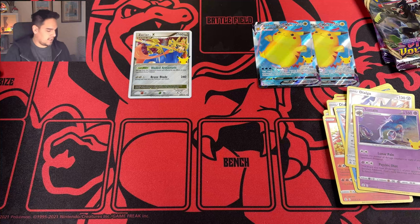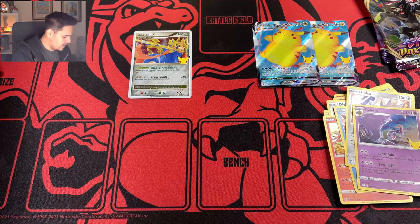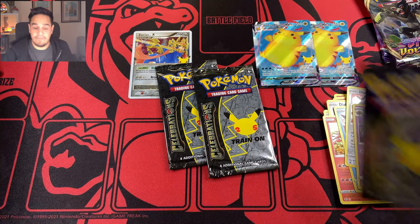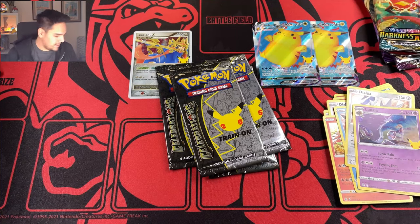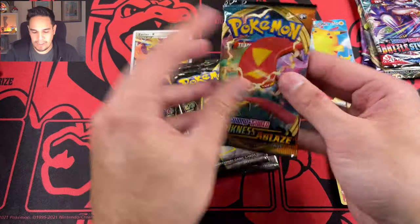We have the Charizard now — the Lance's Charizard box. Let's see if I can open the box first and then see what we can pull from these four packs. Meanwhile, I try to crack open this box. As always, please consider subscribing and leaving a like — that would be great for the channel so we can continue doing more of these openings. We have a Battle Styles, another Celebrations, the Darkness of Blaze, and the code card.